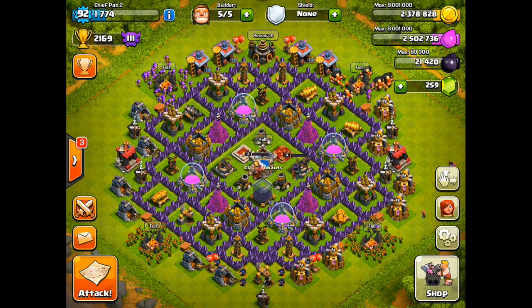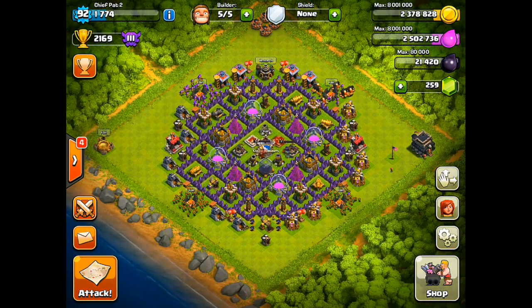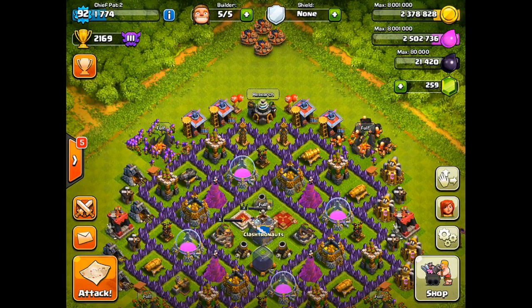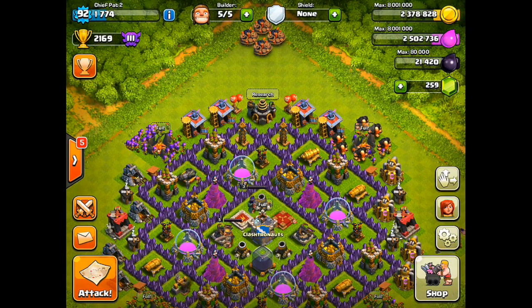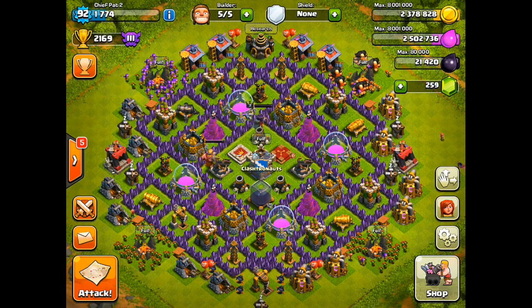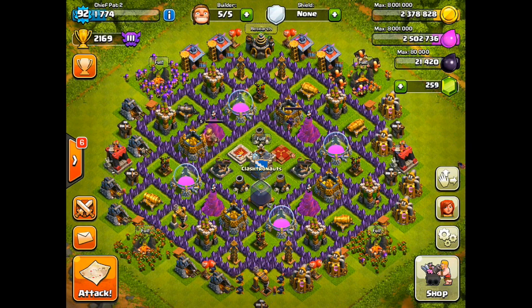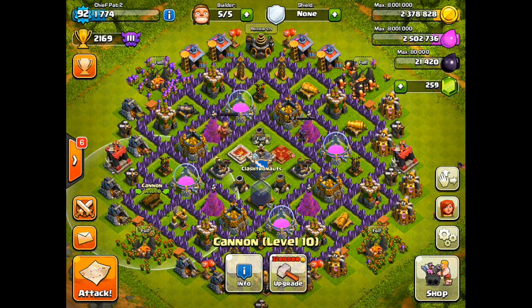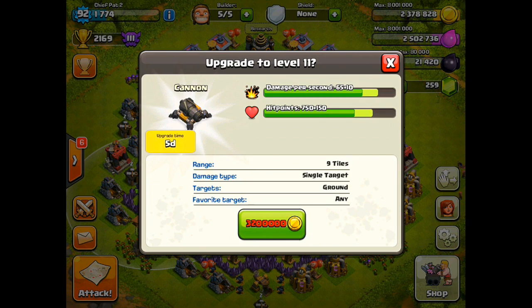Last time we left off, I was still using that Hog Rider sort of trophy hunting base design, but I switched back to my Pat's Playground design to help protect my resources. Everything's pretty much set up the same, except I built up my giant bombs. I really didn't make use of those in my original base design, and seeing as they're pretty expensive to reload, I'm just gonna throw those on top and try not to use them. If someone drops like one Barbarian though, it'll probably set them all off.